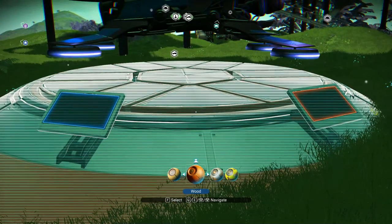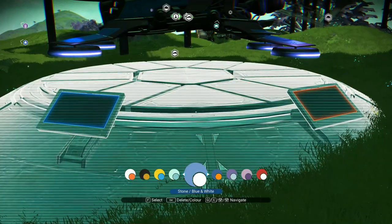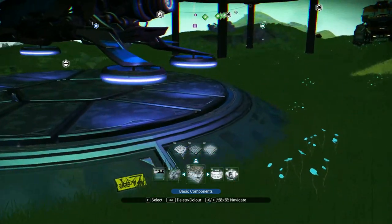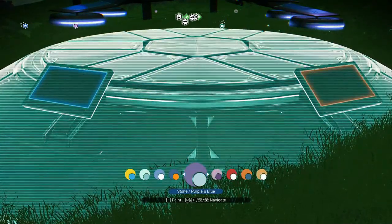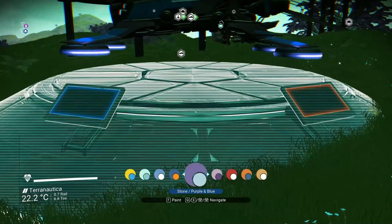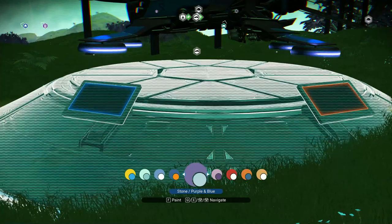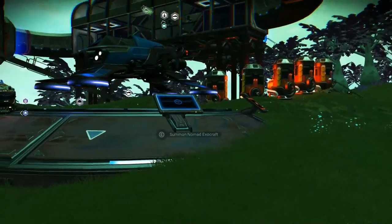To continue along with that, let's stay - stone blue and white, I think that looks sort of spiffy. Maybe that's not a good color - let's try blue and orange. Perhaps stone is not the way to go. I do like the stone look. Maybe purple is how we complement the blue. I did not pre-plan this out very well. Let's go with the purple and blue - that's how we'll complement it. And there you go, now we have our little exocraft station.